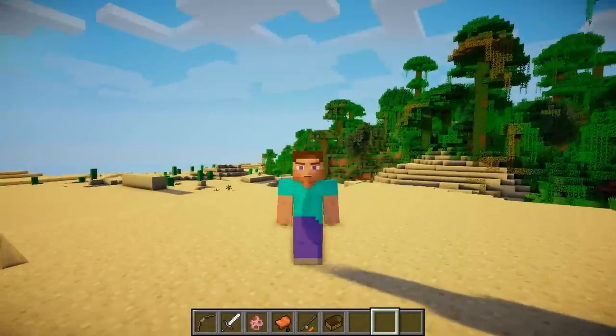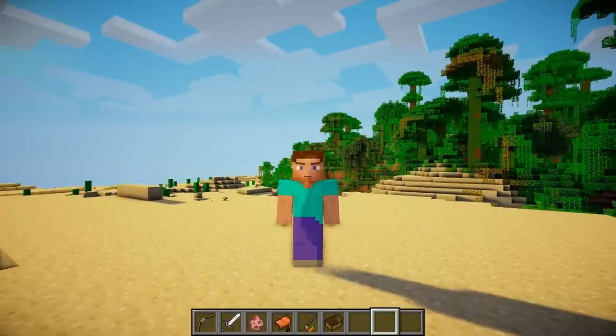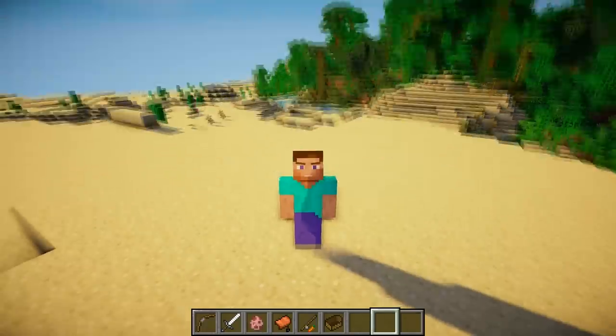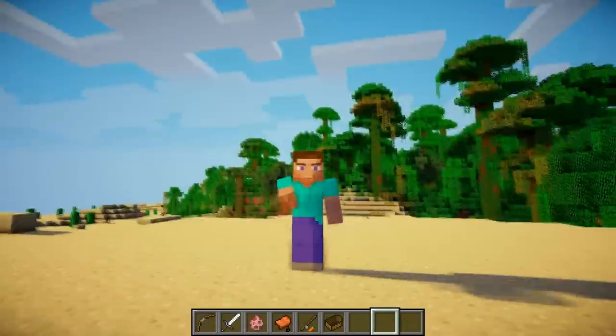The first thing you're probably noticing is that my face is moving, which you've probably never seen before in Minecraft. You can see that my eyebrows are going up and down, and my mouth is opening and closing as I breathe. And if I look left and right, my eyes actually move with where I'm looking, which is kind of freaky.